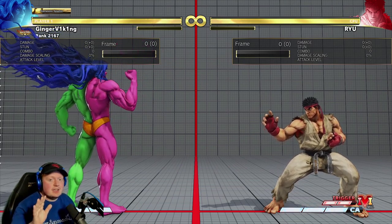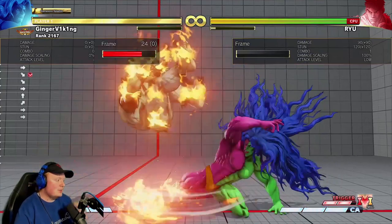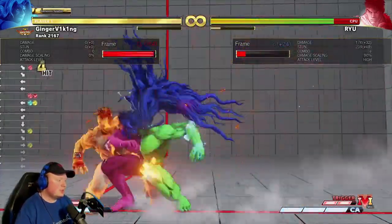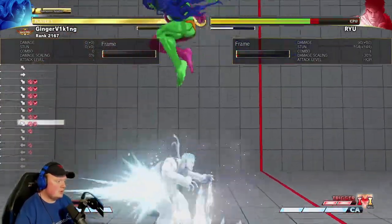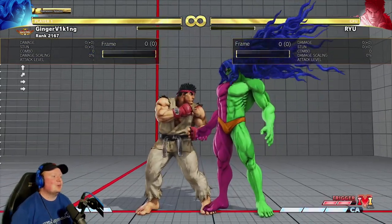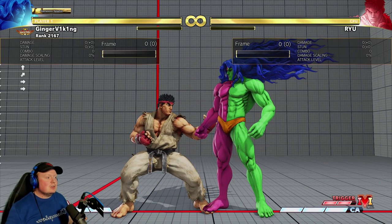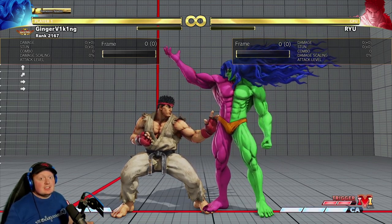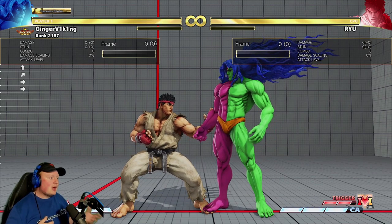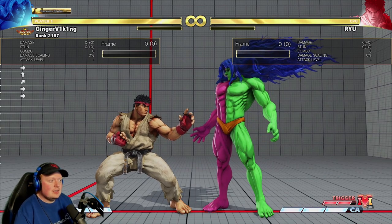Just a final note with this mix-up: people are saying you can just backdash and you're out of the mix-up. I just want to show that that's not really the case. If we set the backdash and do the mix-up again, you can follow it up — you can probably find really damaging pull-offs. There are layers to this mix-up, and there's no silver bullet. There's no one option that beats all. It's rock-paper-scissors between the Gil player and the opponent: is he gonna backdash? Is he gonna block left? Is he gonna block right? Which thing is Gil gonna do? It's a loaded V-Trigger setup, and there's no one way that works against it.